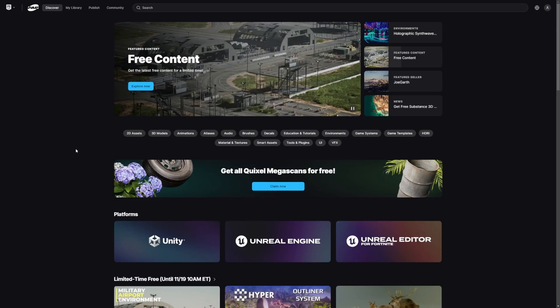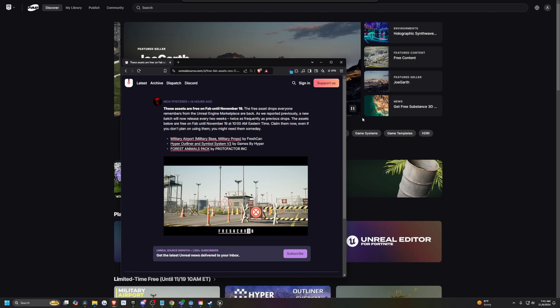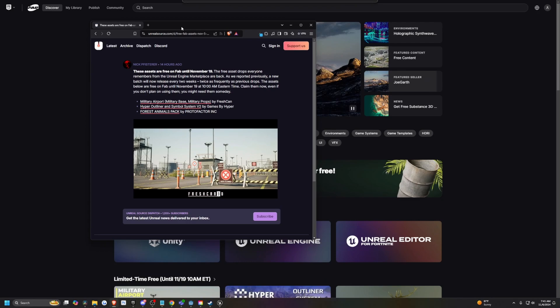Hey everyone, let's get started with the free assets for two weeks — I guess it's not free for the month anymore. For those who don't know, free assets are going to drop every two weeks. That's why you'll only see three free assets right now, and then on November 19 we're going to have the next batch. So let's just go ahead and get into it.